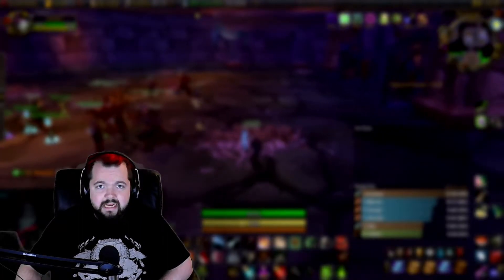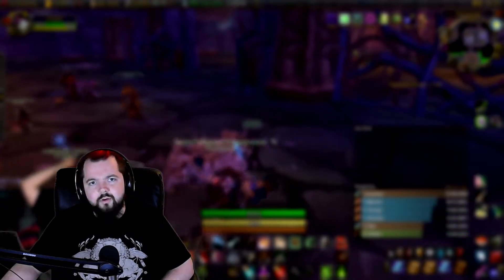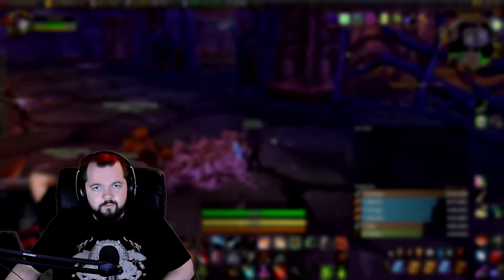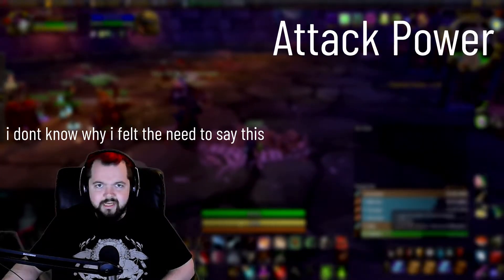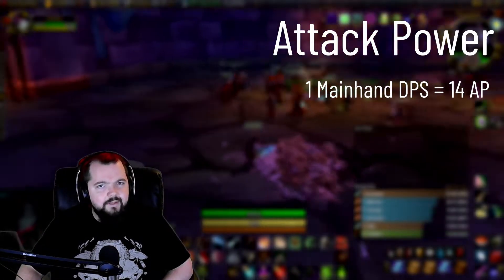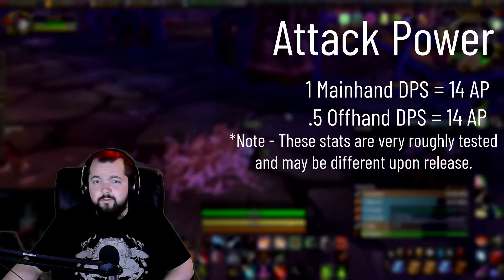The next few stats are really what we like to call secondary stats. They're still very good and you're going to see them on your gear, but they're basically subsets of what agility is going to give you anyway. So if you're going to get a ton of a secondary stat over a little bit of agility, that might be more helpful in a piece of gear in general. Attack power is basically a one-to-one conversion — one attack power gives you one attack power. It works out to about 1 DPS per 14 attack power for your main weapon, and then 0.5 DPS per 14 attack power for your off-hand weapon. So in order to increase your DPS just from attack power alone, it's going to take quite a lot.